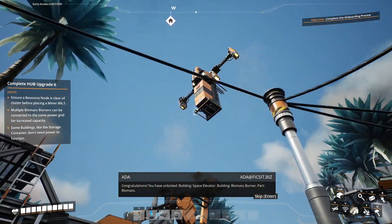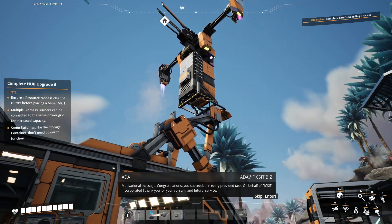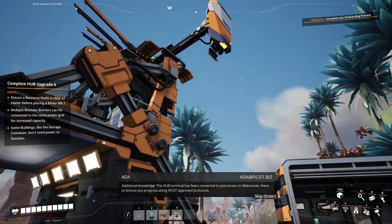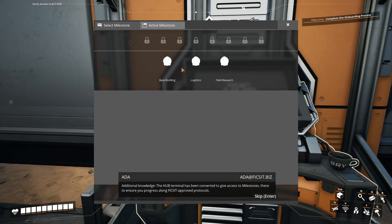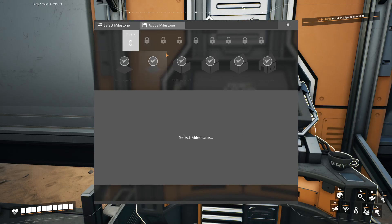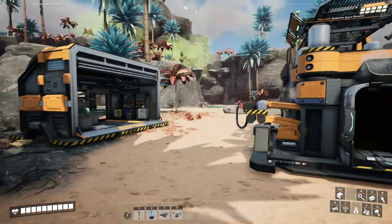This is why I moved our building from down there to here. On behalf of Ficsit Incorporated, I thank you for your current and future service. The hub terminal has been converted to give access to milestones to ensure you progress along Ficsit-approved protocols. Yeah, don't worry.